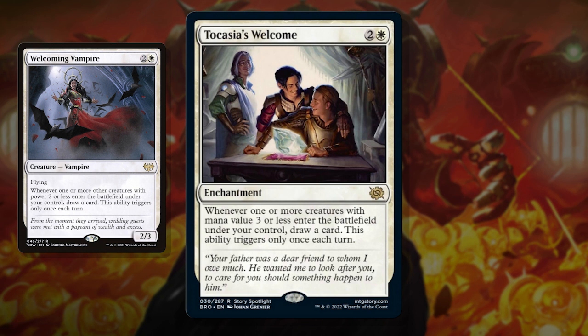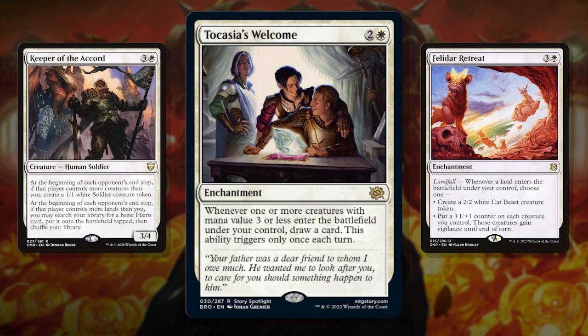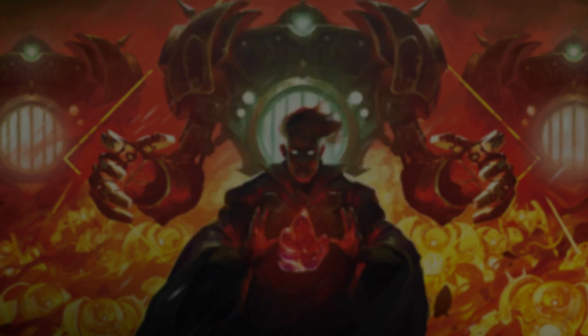We saw this nearly same ability on Welcoming Vampire — white card draw and welcoming seems to go hand in hand. But this time it's not on a body that can be removed as easily. With it triggering on mana value rather than power, making a creature token of any size is enough to trigger the card draw. Pair it with anything that makes tokens reliably, like Keeper of the Accord or Felidar Retreat, and you can be drawing 4 extra cards a turn cycle. With it being rare and in standard sets it'll be readily available, so snatch up your copies while it's in print, because we know what happens to good white cards over long periods of time.